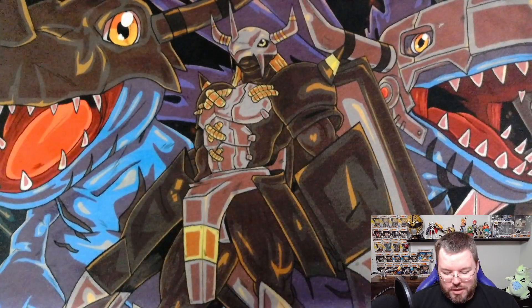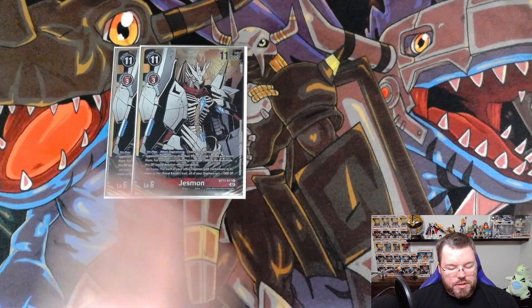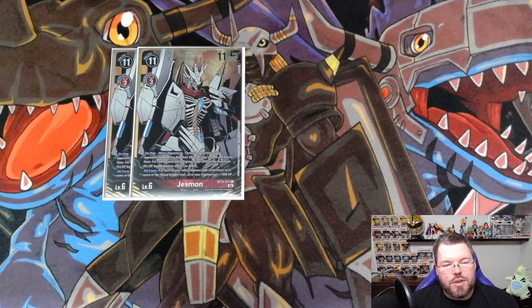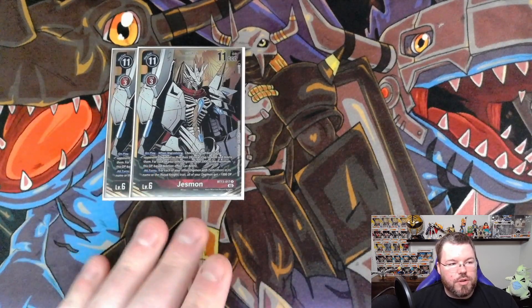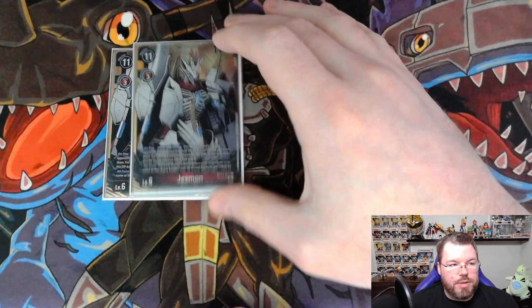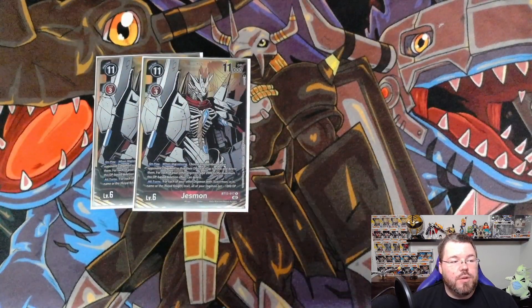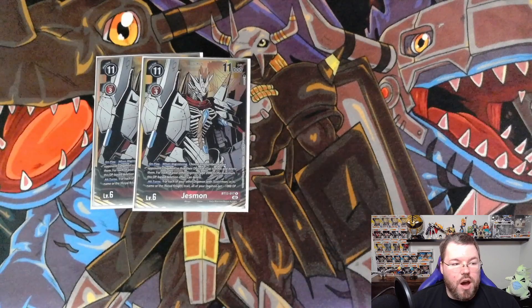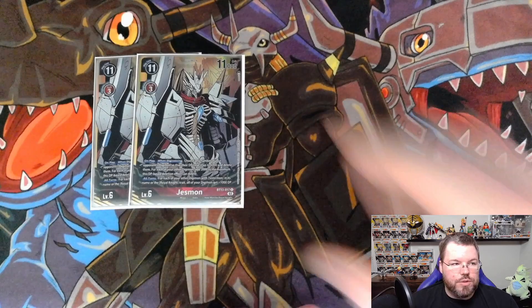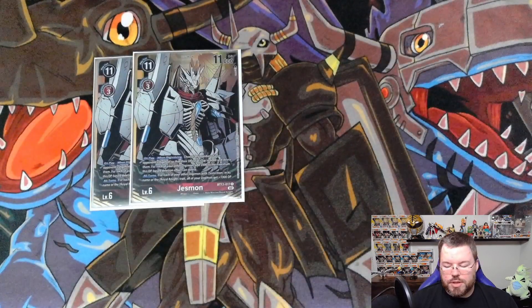On to the mid-range cards — these are field control cards. We're playing 2 Jesmon from BT13. His effect is on play: choose any number of your opponent's Digimon whose total DP is 6,000 or less and delete them, and then for each other Digimon you have in play, add 2,000 DP to this effect. His all-turns effect is: for each of your other Digimon with the Royal Knight trait in play, all of your Digimon get plus 1,000 DP. So if you ever Omnimon out your dudes and you have him and a bunch of others, they're all huge because everything's essentially Omega-level besides Magnemon.